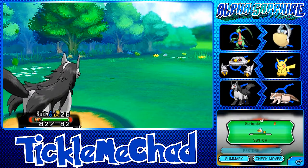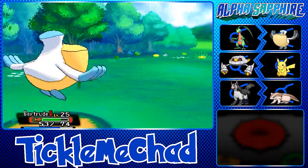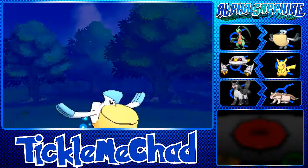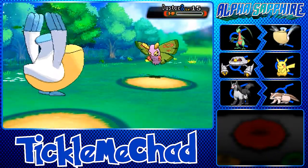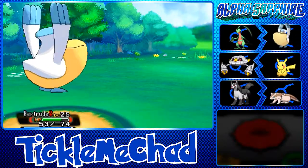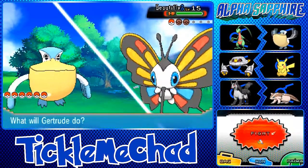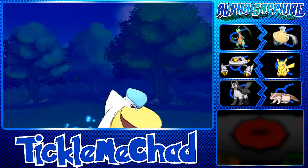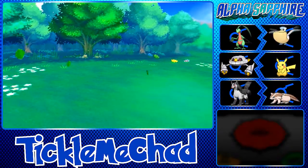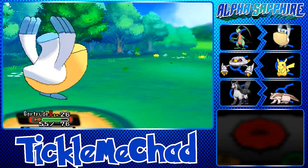Let's switch in Gertrude — she's still level 25. A trainer brings out Dustox, so we go for Air Cutter which is super effective. I love how Pelipper looks angry when it uses Air Cutter — its eyes look mean. Next is Beautifly, which also goes down to Air Cutter. Gertrude is now level 26, so everybody is level 26 — great!